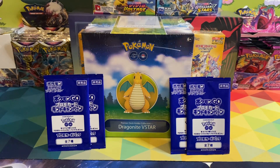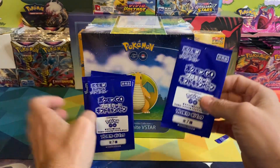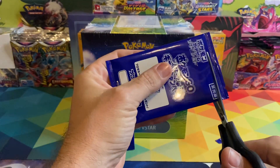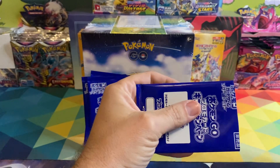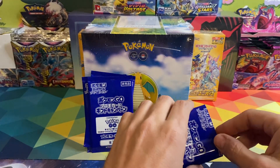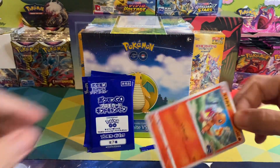Hey everybody, welcome back to another video! Today I will be opening up a premium deck holder collection Dragonite V-Star, along with four Japanese Pokemon Go promotion cards. There are seven promo cards total and I still need three of them — I need the Dragonite V-Star, the Melmetal V, and Executor.